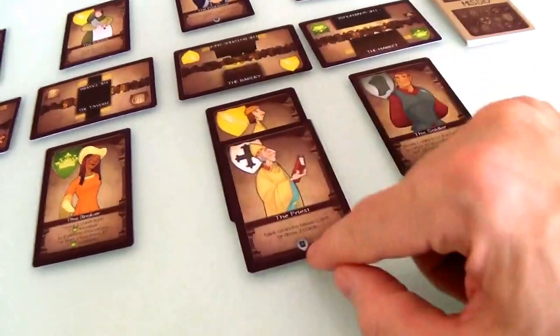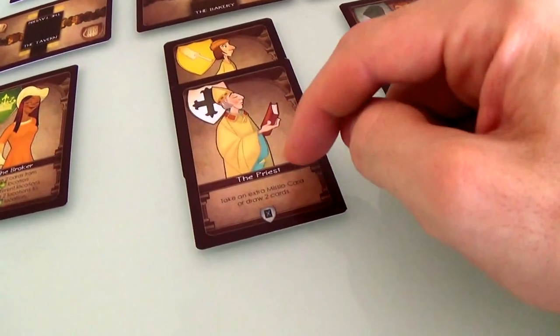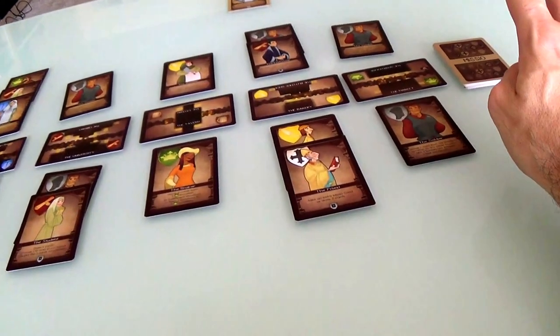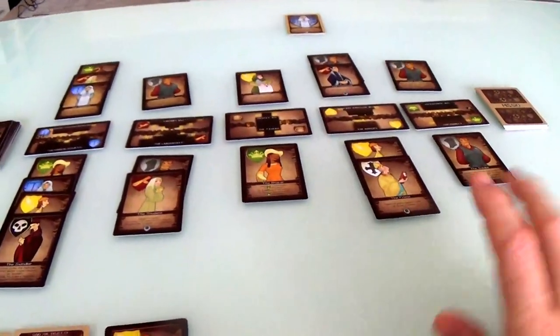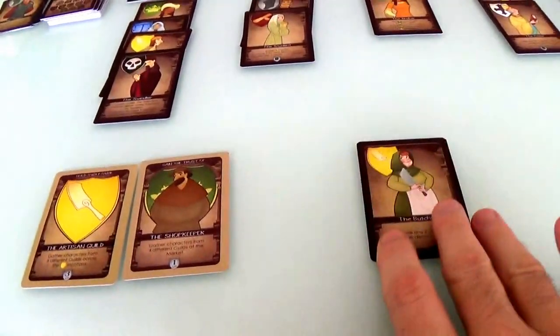Now his special ability — he also has that icon. I have a choice: take an extra mission card, so I can have three missions on the go at once, or draw two cards instead of drawing one card at the end of my turn. Now here's the tricky thing — I'd love to have another mission, because having a third mission is very, very good.